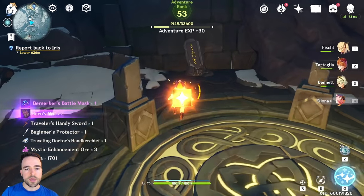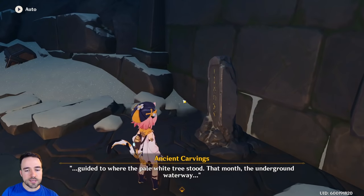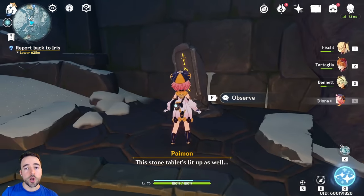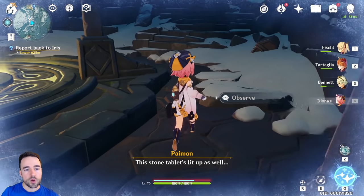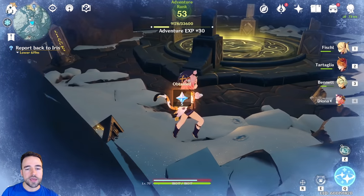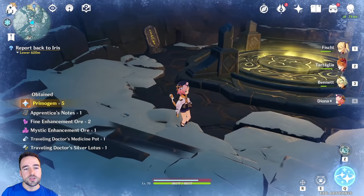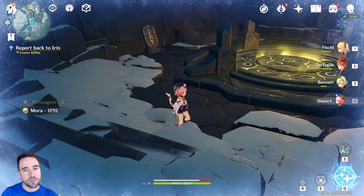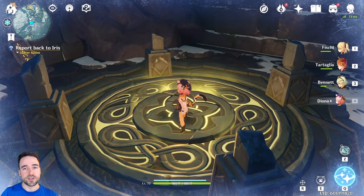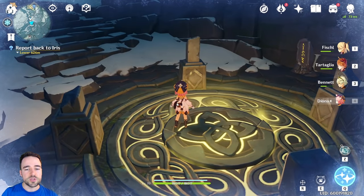Lastly, we have these strange monuments. This is another secret that is part of the Dragonspine area — if you activate all of these, this is how you unlock the claymore, the new weapon. I'm going to have another video about that specifically coming out shortly. So if you're interested in unlocking your claymore, stay tuned to our channel. Thank you guys for watching — I hope you enjoy Dragonspine as much as we do, and I hope to see you on our next video or live streams.